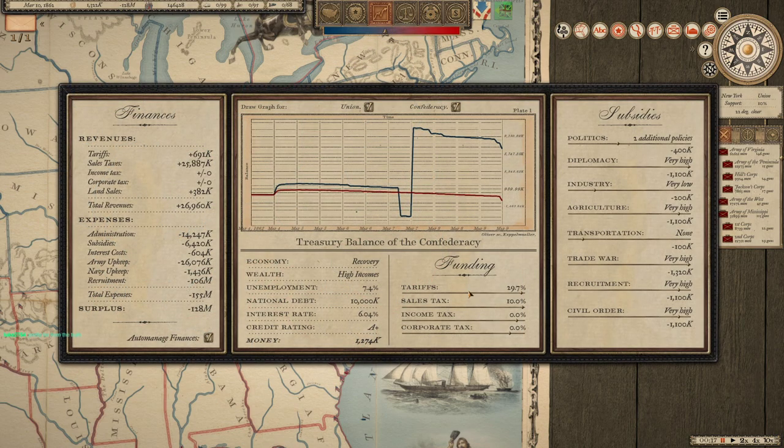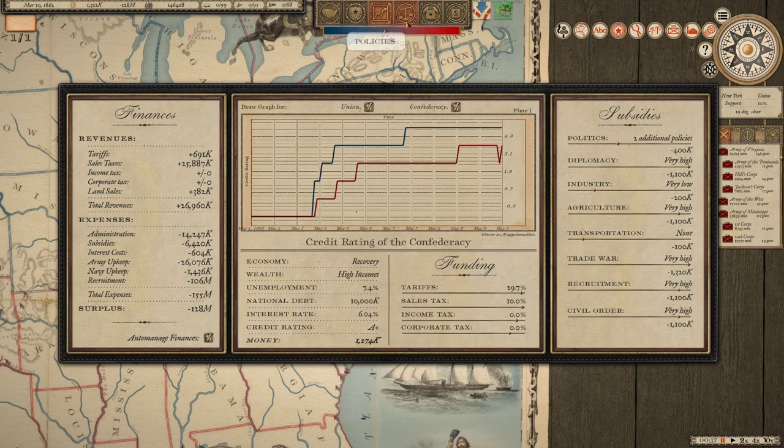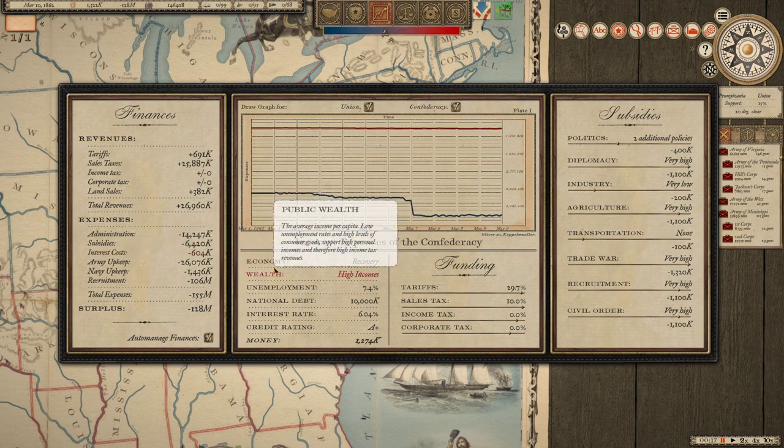Let's take a look at our actual finances then. Of course the Union is looking very healthy there. My impression is that the South was in a good kind of shape, but the South definitely did not have what the North had. Agriculture is set at very high, transportation at none, trade war at very high, recruitment at very high, civil orders very high. We have two additional policies selected. Diplomacy is very high, industry is very low, agriculture is very low. Our credit rating is A-plus, which is actually intriguing.